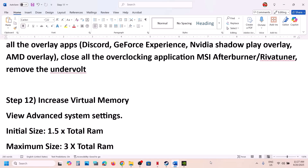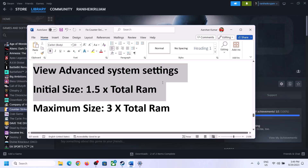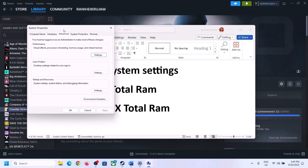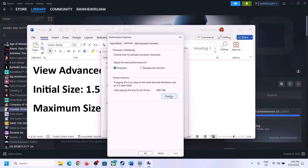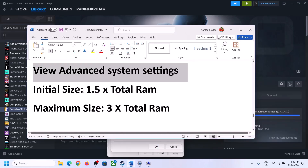The next step is to increase the virtual memory. Type View Advanced System Settings in the Windows search box and open it. Click on the first Settings button, go to the Advanced tab, and click Change. Uncheck the box that says Automatically Manage Paging File Size For All Drives. Select the drive where the game is installed, then enable Custom Size.